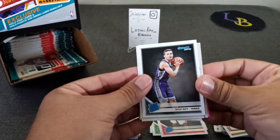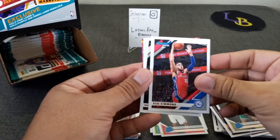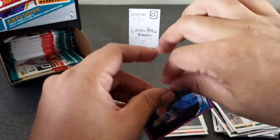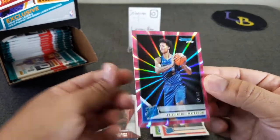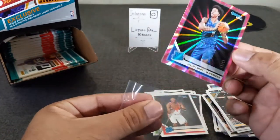Kyle Guy, Romeo Langford, Ben Simmons, Giannis, Robert Williams III, and a Maverick numbered 18 out of 50 — let's say it's a ruby. This card really pops. Very nice, I like this card a lot. At least we hit one, so that's good.